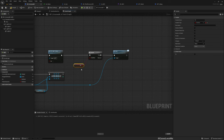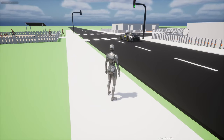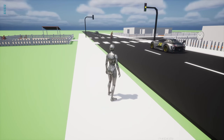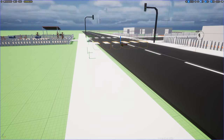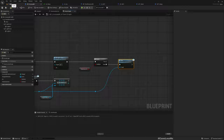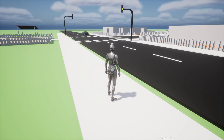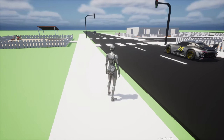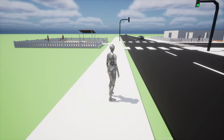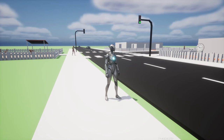Now instead of checking 'go', I'll check 'Pedestrian Go'. If Pedestrian Go is false we should stop. Let's check — this pedestrian stops, then goes. Another one comes while the light is green — they also stop. Yeah, and go.